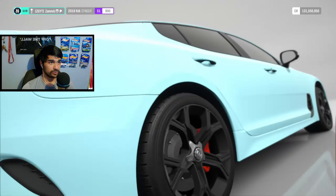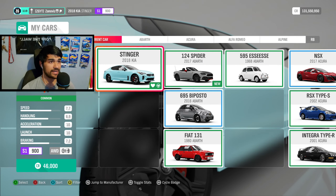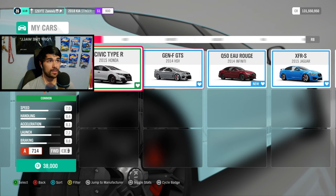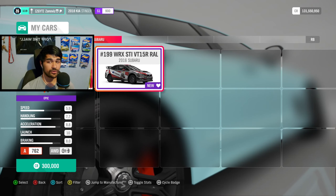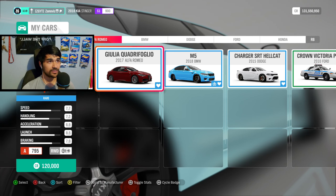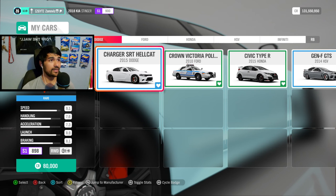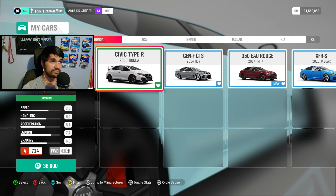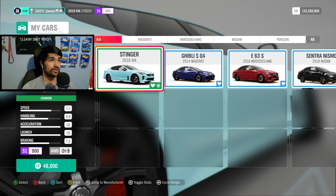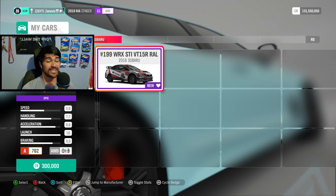Let's head over here to show you what cars are currently in the fastest sedan series and which ones still need to be battled out. For reference, we currently have a Quadrifoglio, M5, Hellcat, Crown Victoria, Civic, Gen F, GTS, an Infiniti, a Jaguar, a Kia, Maserati, Mercedes AMG, a Nissan, a Porsche, and a Subaru.